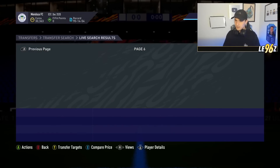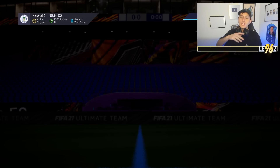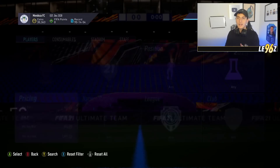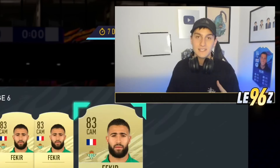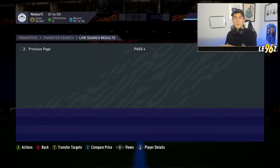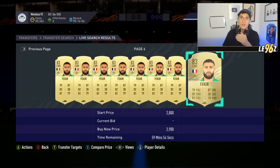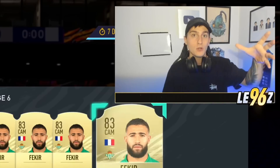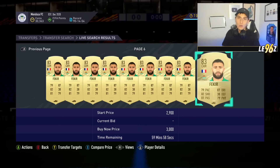Someone in my stream asked why I use compare price over a normal sniping method. Typically I'd recommend just sitting at 2.5k and selling at 3k. But with this method, we're picking up cards listed in centre mid or striker with Hunter, Shadow, or any chem style on them - combining the chem style method and position change method at once. They go for more because it costs so much to convert that card. People running road to glory want Fakir at centre mid not CAM, so they'll pay a premium - not realising he could go for more in that position.